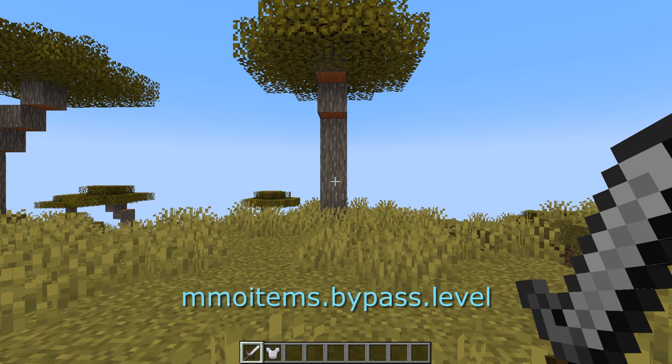The MMO items dot bypass dot level is used for bypassing level restrictions on items. So let's say your sword requires you to be level 10, but you want to just test it out since you're the admin and you're just too lazy to set yourself to level 10. If you have this permission, then you can just bypass that. Bypass dot item allows you to bypass item permission restrictions, so if you need a specific permission to hold an item, that just allows you to bypass that.